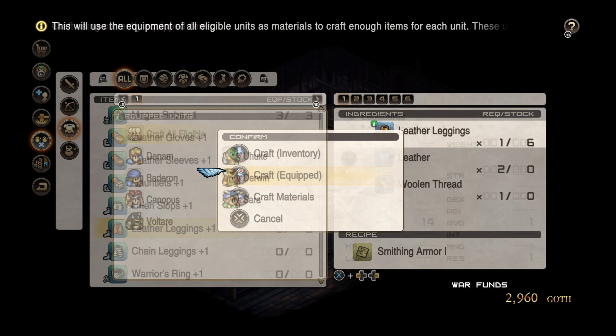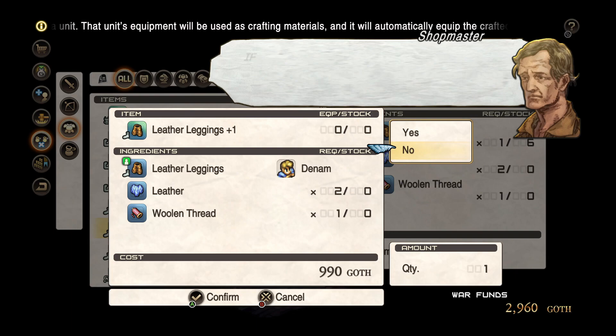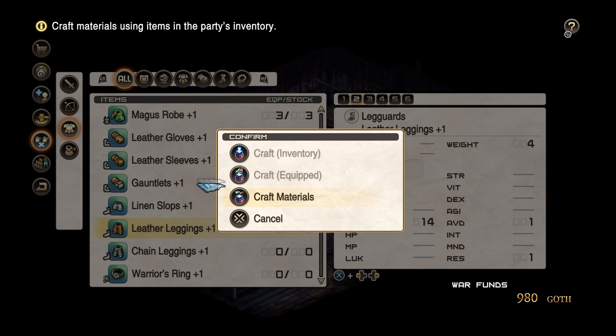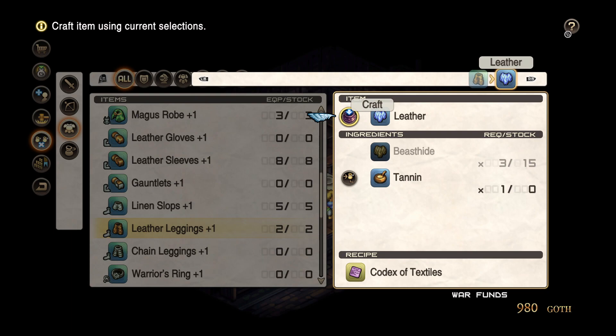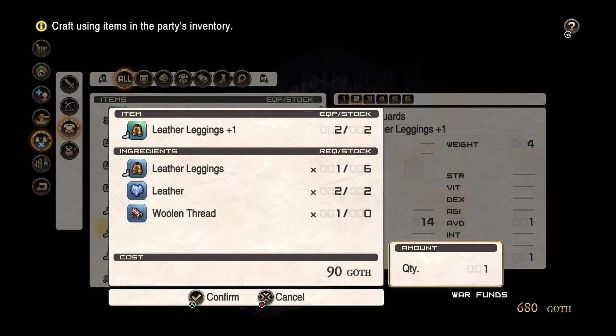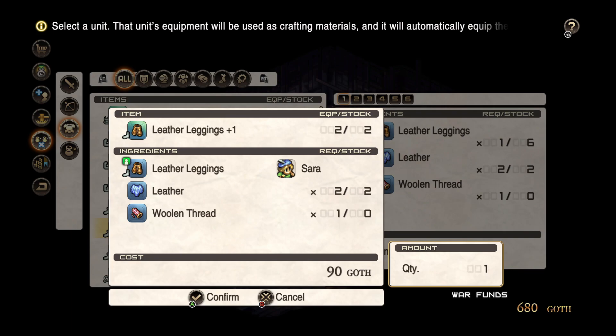I can't afford many of them now because it's kind of expensive. So we can get Denim some, and Canopus some — just my main characters. I can craft the materials; I need beast hide and tannin. Let's craft the materials, and then I can craft from inventory or craft equipped. We'll get it for Voltaire as well. So we have three leather leggings plus one now.